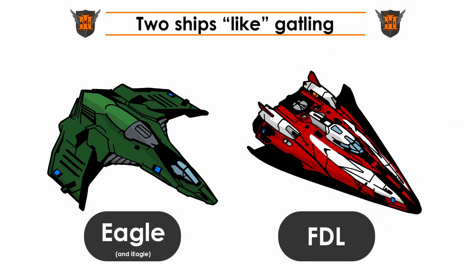The first reason is that for two particular ships notorious for their thermals resulting in heat spikes, Godling Goss allows them to sustain their DPS without heat spiking and taking damage. Those two ships are the Eagle and the Ferdilands.